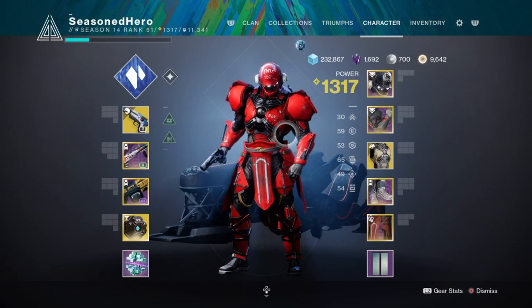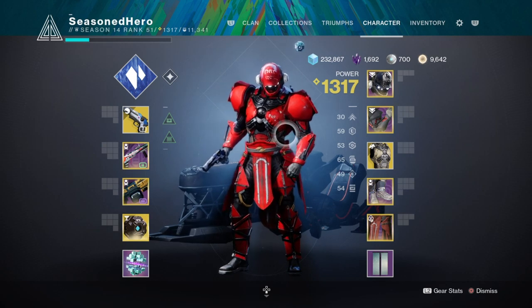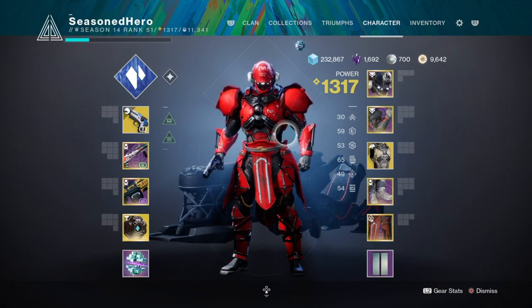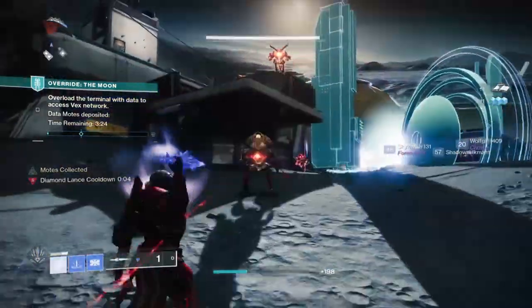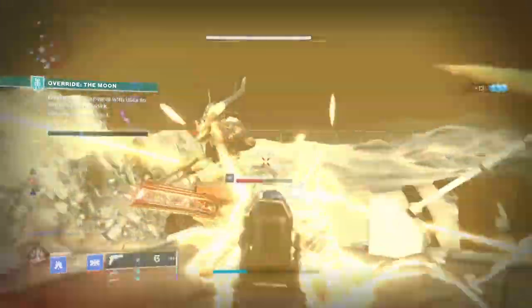For stats across the board we have a well laid out and balanced stat group to give you the boost you need, with recovery, discipline and strength being your main priority slots. As we have Traveller's Chosen and fragments involved, a lot of our stats don't need to be heavily invested in. Recovery is at 50 alongside resilience, but it's best to pump these numbers up if you have room, as the build focuses on closing the gap and you'll need to strengthen your character to survive shots, melee and projectiles while recovering quickly.